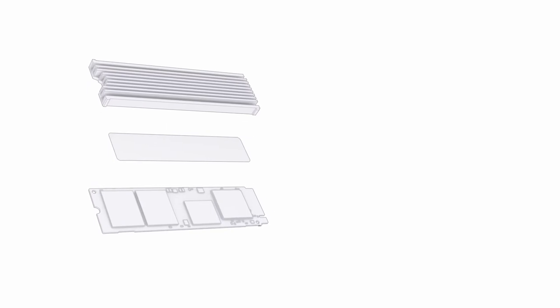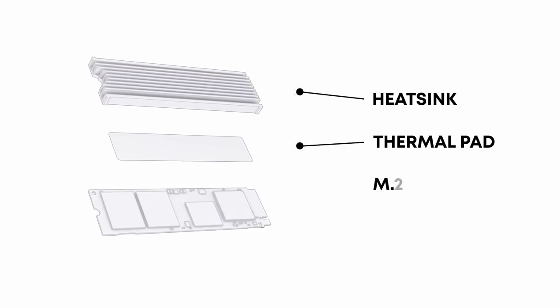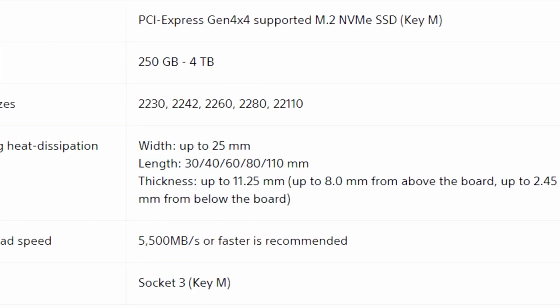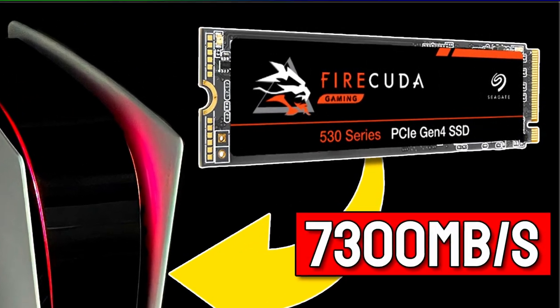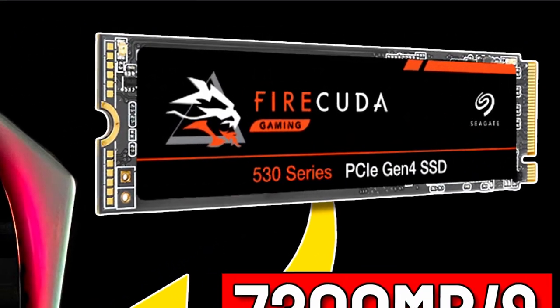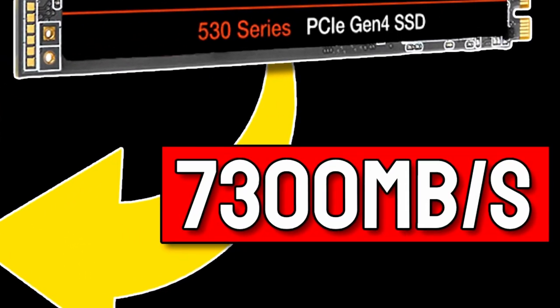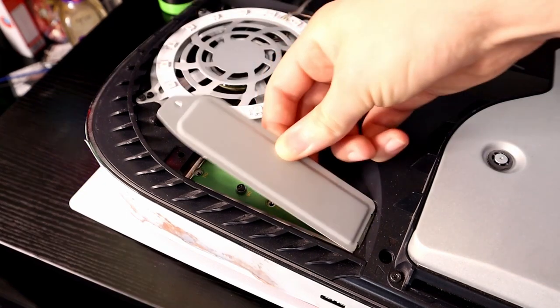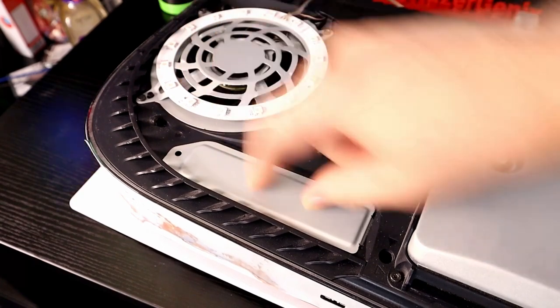Number 32: SSD. Not all SSDs were built the same — there are some things you should know. The best SSD you can buy for the PS5 is the Seagate FireCuda 530 with a heatsink, which has a sequential read speed of up to 7300MB per second. You also need to put the SSD cover back on once you've installed the SSD as this affects how the cooling system works. Without the cover, the cooling is less effective.